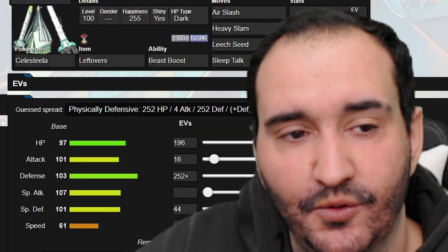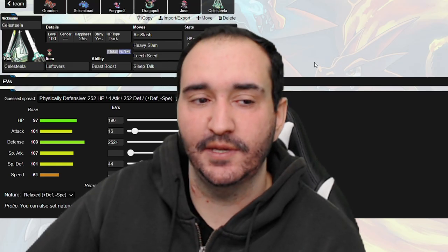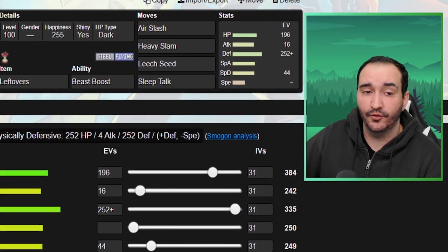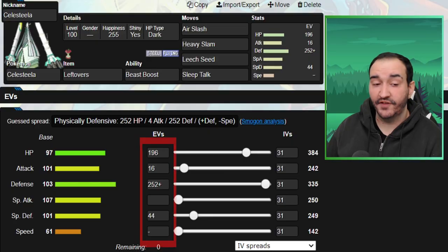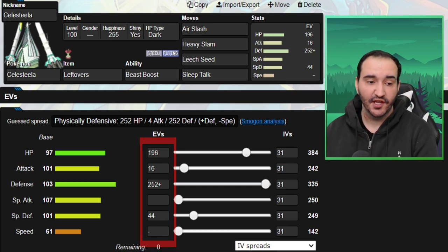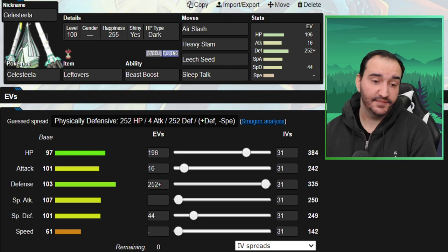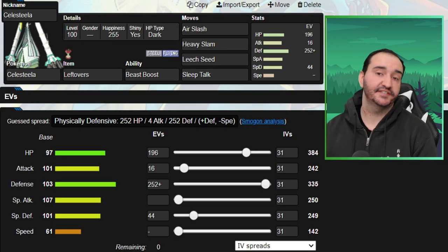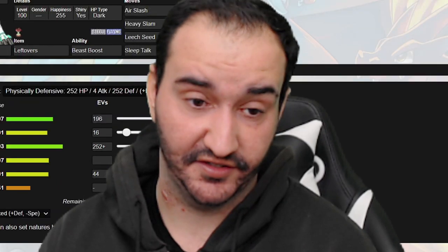Last one on the team is Celesteela - I decided to make it shiny this week. We've got Air Slash, Heavy Slam, Leech Seed, and Sleep Talk. I needed something to deal with Amoongus but didn't want to run Safety Goggles - Sleep Talk on Celesteela was a much better bring, because not much on his team wants to switch into Air Slash, Heavy Slam, or Leech Seed save Rotom. We've got a max Defense set with 196 HP and 252 in Defense, Relaxed nature, 16 in Attack and 44 in Special Defense. The 44 SpDef lets me take plus one Focus Blast from Pheromosa. Heavy Slam hits Tyranitar and Togekiss hardest, and it's also really good against Blacephalon and Pheromosa in case it's a Quiver Dance set.